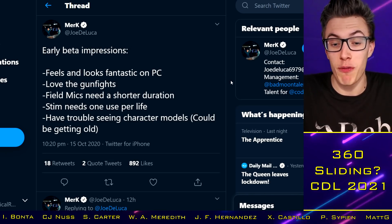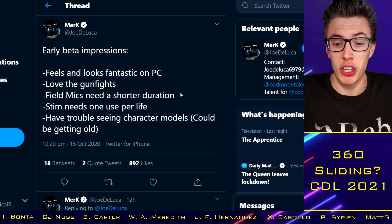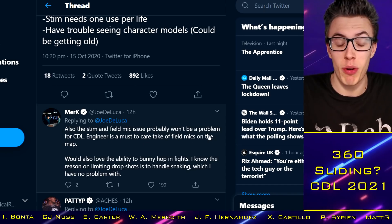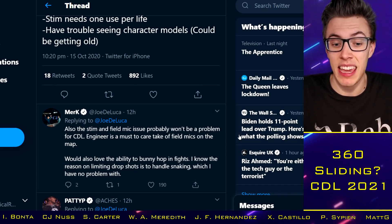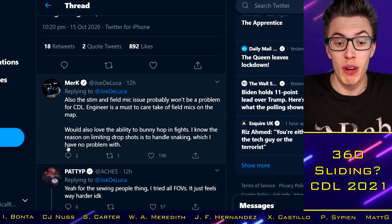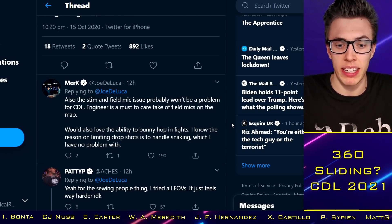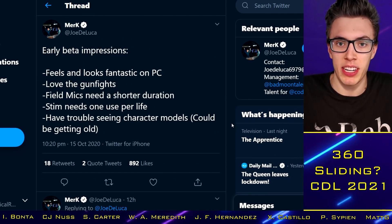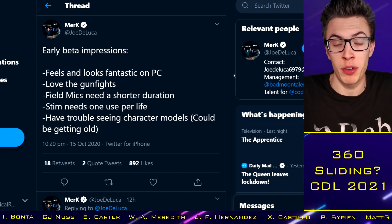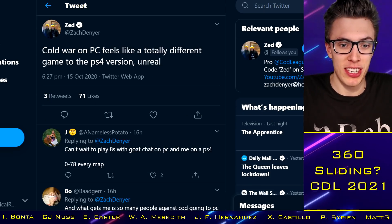Merc says it feels and looks fantastic on PC — love the gunfights. Field mics need a shorter duration, stim needs to be one use per life. Having trouble seeing character models, could be getting old. The stim and field mic issue probably won't be a problem for the CDL. Engineer is a must to deal with field mics on the map outside of the CDL. He'd also love the ability to bunny hop in gunfights — he knows the reason for limiting drop shots is to handle snaking, which he has no problem with. Maybe enabling jump shotting to be more effective could improve things, or maybe people prefer the more traditional movement we're starting to see in Black Ops Cold War.